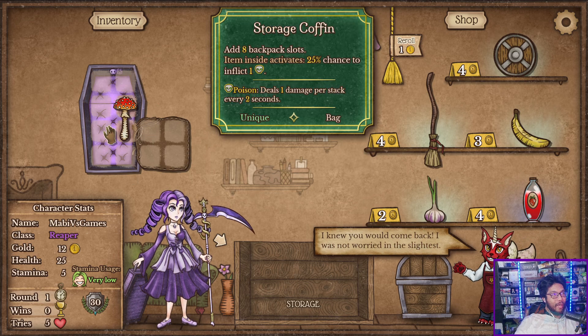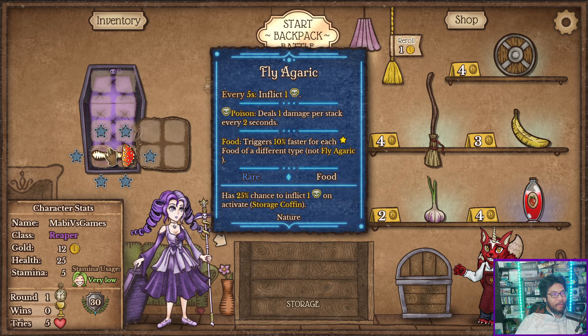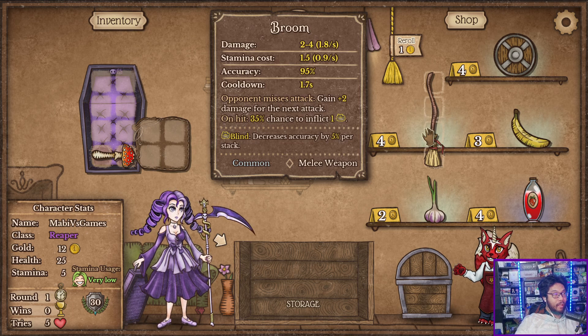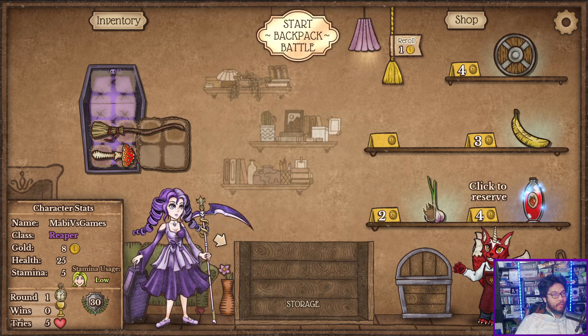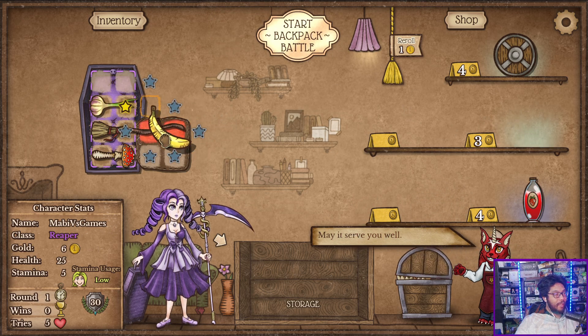Inside whenever it activates, 25% chance to add. I wonder if this can get buffed up with, like, the pig, if you do the pig. We can do broom. Broom's okay. Broom is fine. Garlic is good. So is bananas.